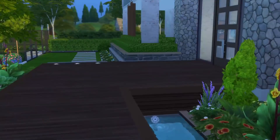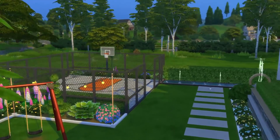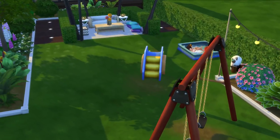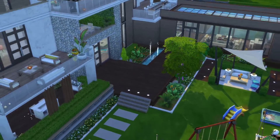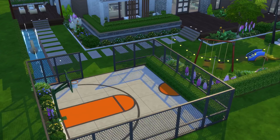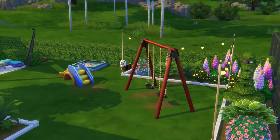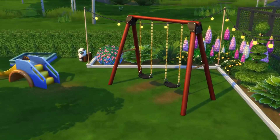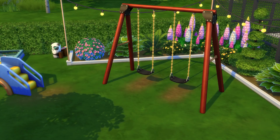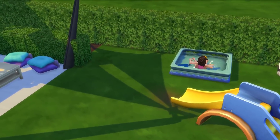In the backyard we have a fountain area and a children's play area. I went with a more free-form layout — I added in a basketball court because every mansion needs one in my opinion. I also added lights from the toddler stuff pack, and swings from the Seasons expansion pack which you can use as a child, teen, or adult. There's also a toddler slide and a kiddie pool.